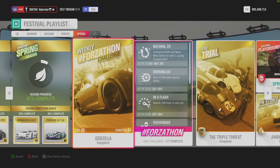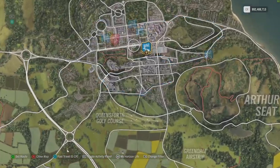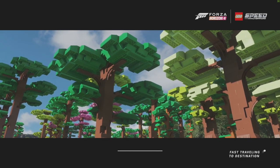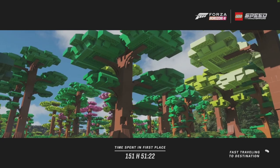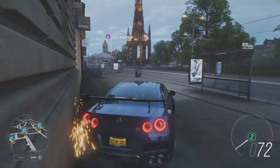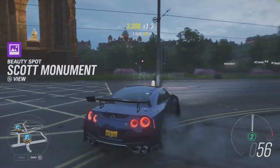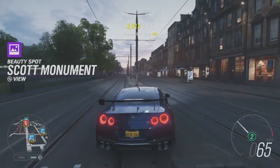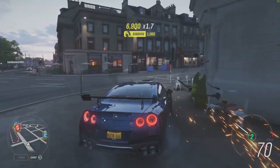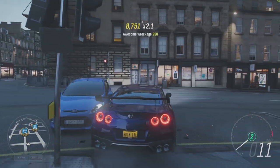For the drift tap skill combos, it doesn't really matter where you go - what you need to do is drift and have the back of the car tap something like a wall or a house. I just went to the city and drifted against the houses. You tap and there you go, you got a drift tap. When you're drifting, you need to tap it - just don't go where the barriers are.